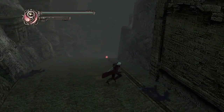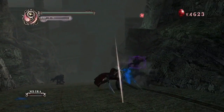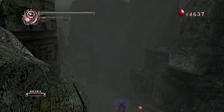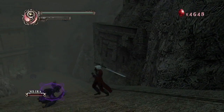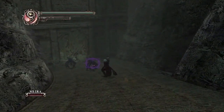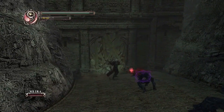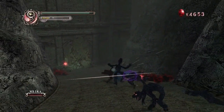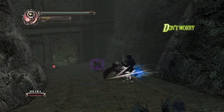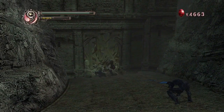This is the first area where we'll see the problems with Devil May Cry 2's lock-on system. The reason being is we need to break that wall by hitting it. The problem is that we auto-lock onto everything but that. We have to hold down R2 so we're unlocked.